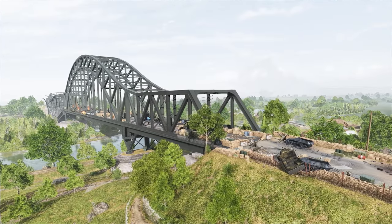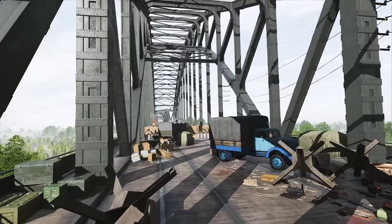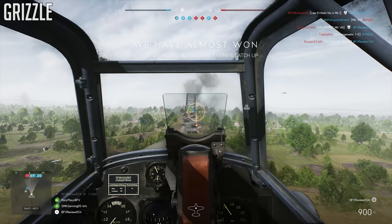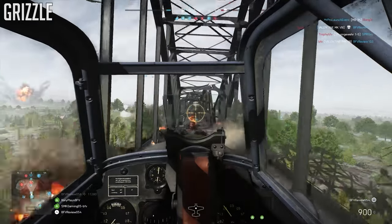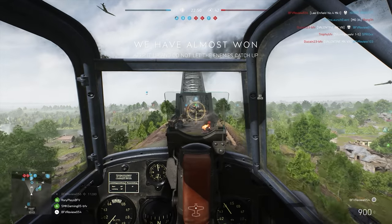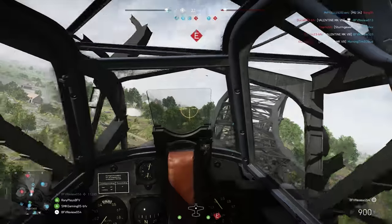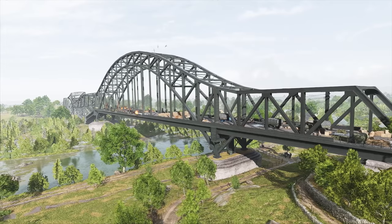Lastly, you're probably familiar with the gigantic bridge on the Twisted Steel map. What you might not know is that you can actually fly through it — and no, I'm not talking about going north to south through the steel suspension. I'm talking about flying through it along the road above the intense bridge combat. I'm a terrible pilot, but my buddy Grizzle has managed the feat and it's bonkers. DICE specifically designed the bridge so you can do this; it's just very, very difficult. So the next time you've got an enemy on your six on Twisted Steel, you might be able to shake them by flying through the bridge, provided you've got the skill to do it.